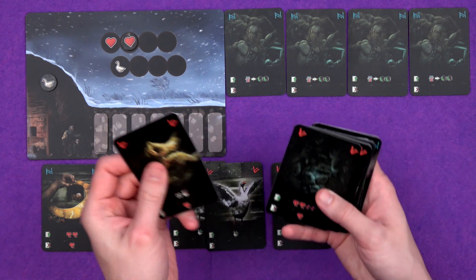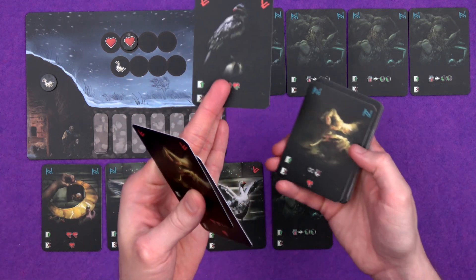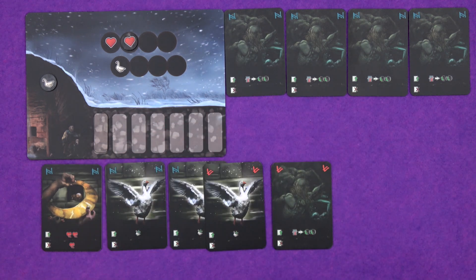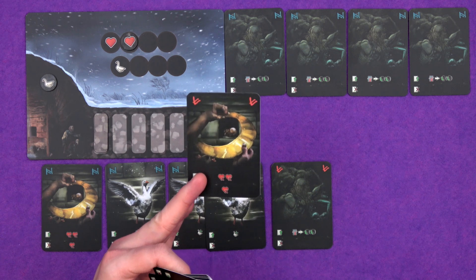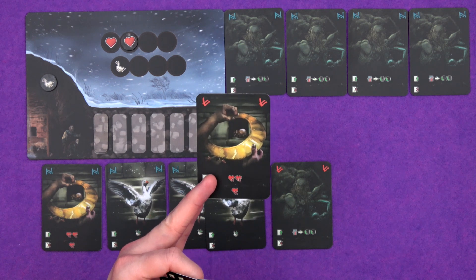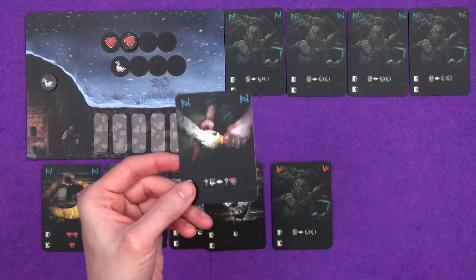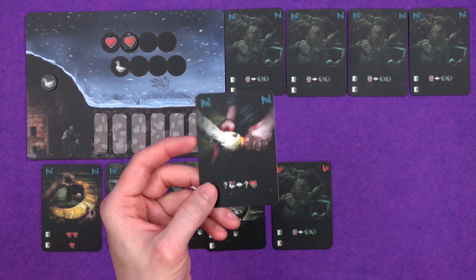There are other cards in there we haven't quite seen yet — like there's a raven that gives you some health back, sleep that can heal you back just a little bit, discovering treasure which is great ideally but will cause you to waste time and lose health, and eating, which is one of the whole points of gaining food — you can give up any amount of food to heal that many.